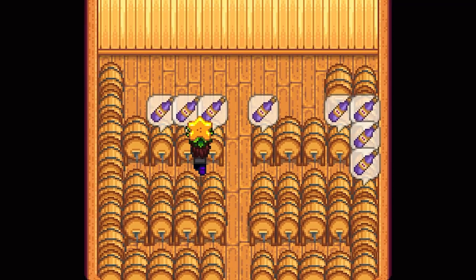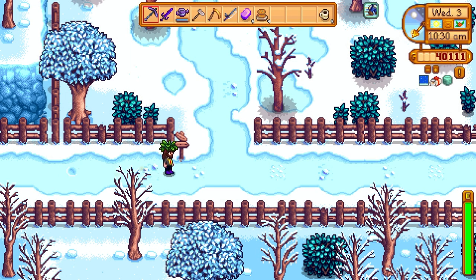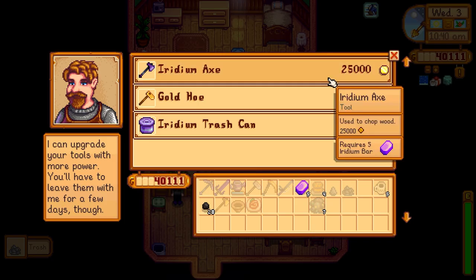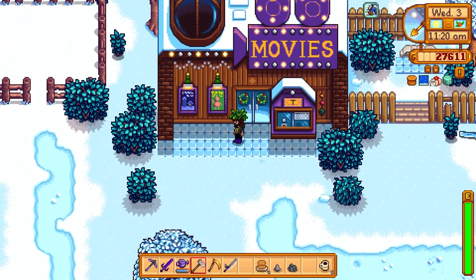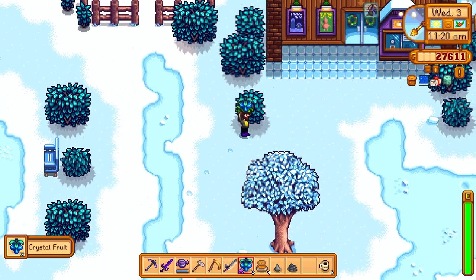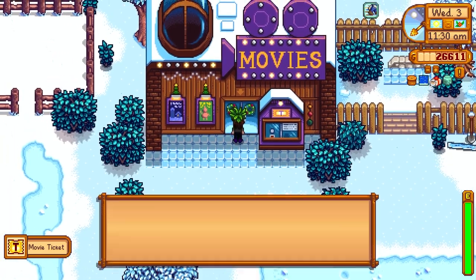We got some star fruit wines done. First, we're going to head over to Clint's so we can upgrade our trash can, and then we're going to head over to the movie theater. If you head up here, you'll find the new movie theater. Now, if you do the community bundle way, it's actually where the Joja Mart used to be — there are plenty of tutorials online for that one. But you go up to the window, ask for a ticket — one movie ticket please — and then you can head in.